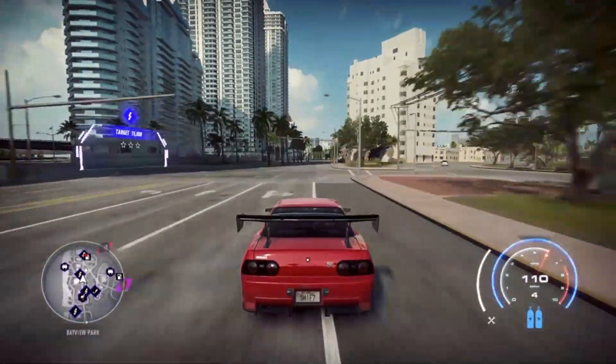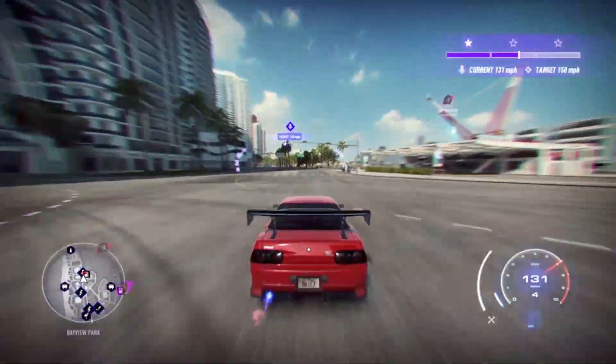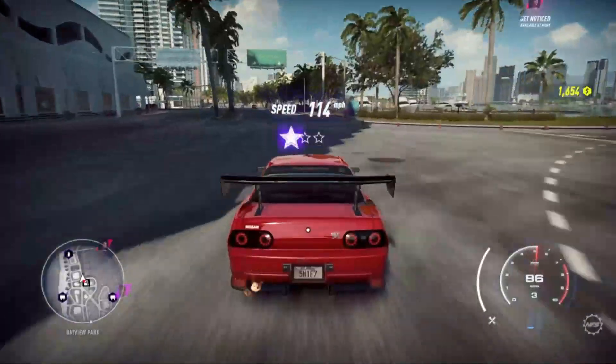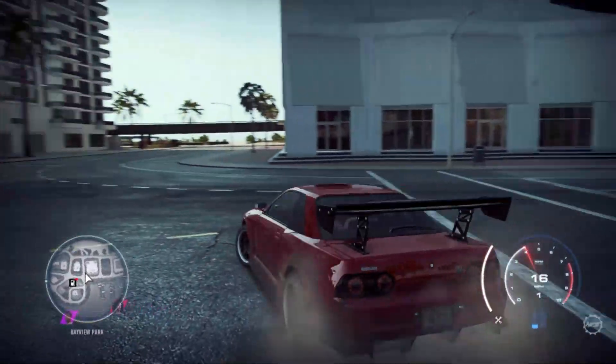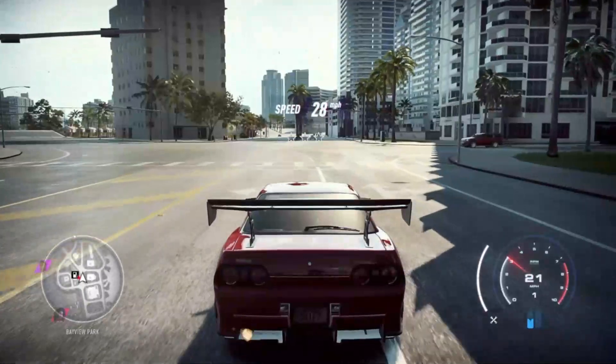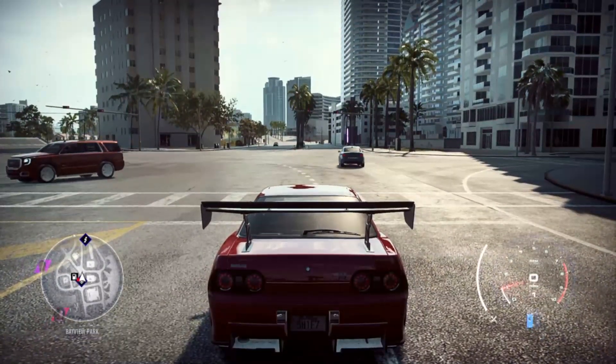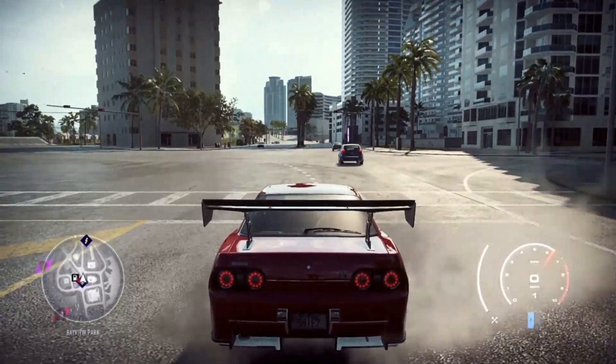With traction control on, the launch itself is a lot smoother, but I don't know if it's just me. If you want to drop it in the comment section below — which one do you think is fastest, traction control on or traction control off?